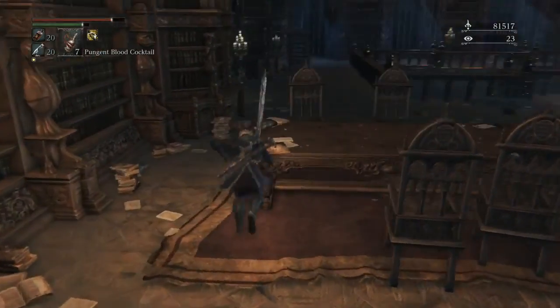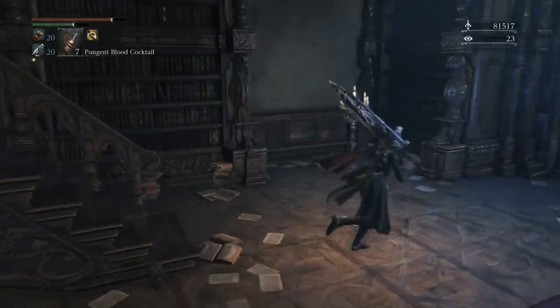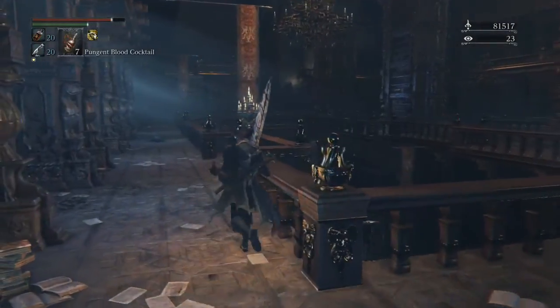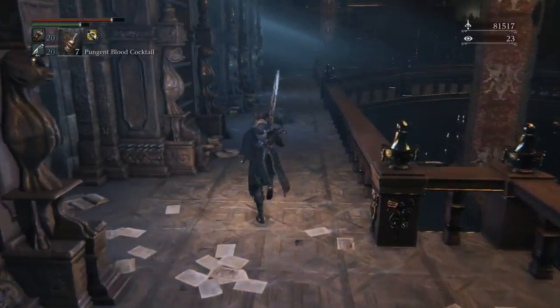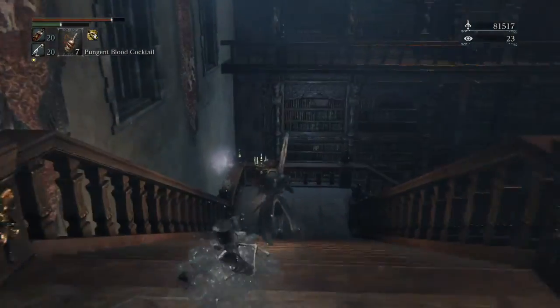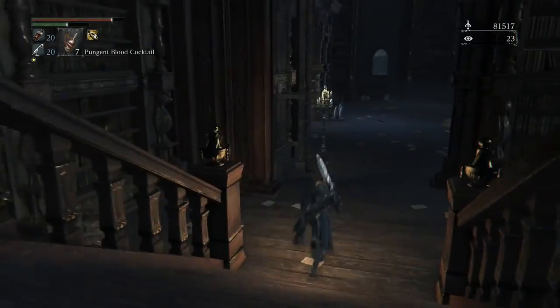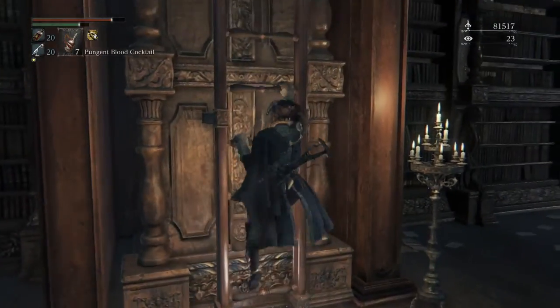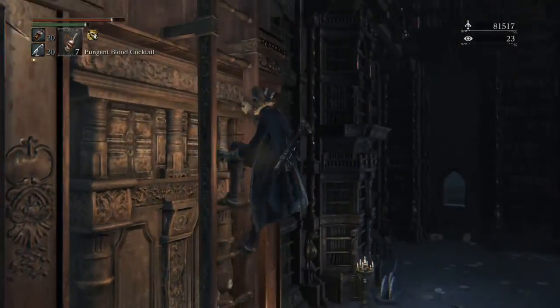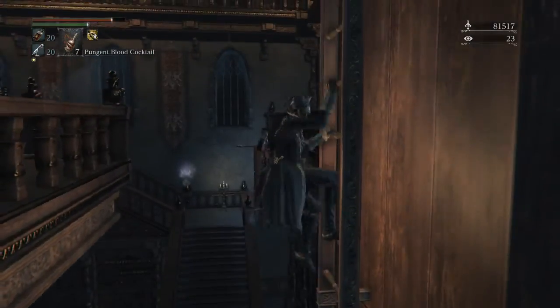Is everything up here a dead end? I think that might be all for this area. That ladder must lead to forward progress — that must be how you get through the level. So you had to drop out the window to open up the shortcut and to open up the ladder in the first place. Yep, it's attached to the bookcase that moved. And this must be where we go next, because everything else is pretty fully explored at this point.